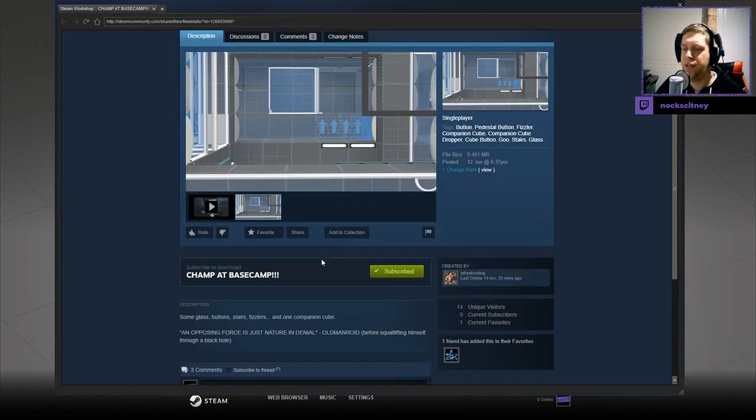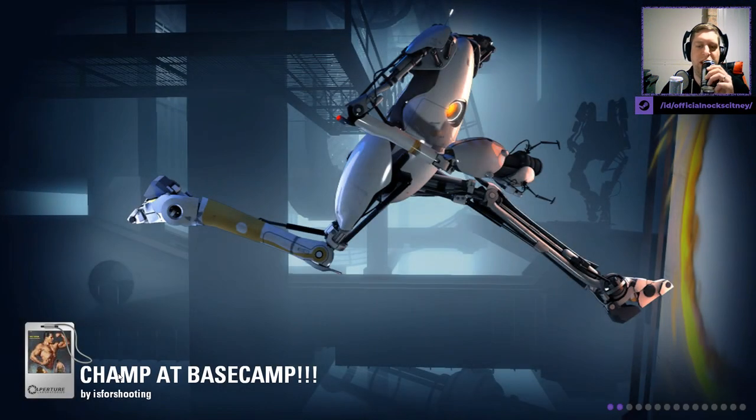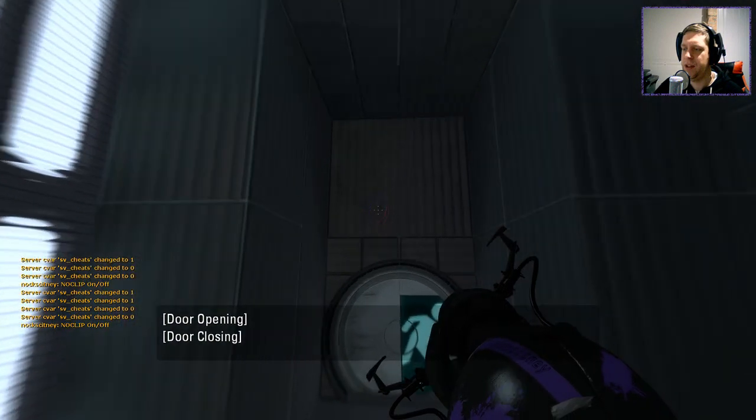Some glass buttons, stairs, fizzlers, and one companion cube. An opposing force is just nature in denial. Old Manroid — before squat lifting himself through a black hole. Okay, I don't get that joke. But without further ado, let's get into the map, shall we? And this was requested by Deathwish808. I have seen Deathwish play some of It's4Shooting's maps before on his YouTube channel. So let's take a look.